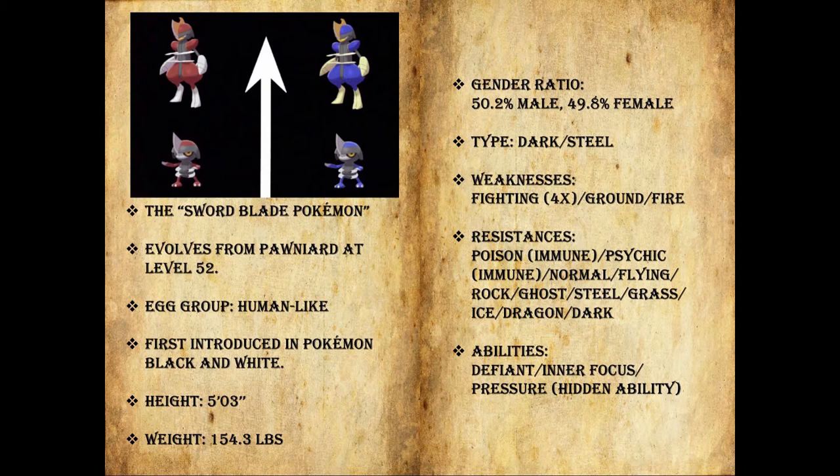Height: 5'3". Weight: 154.3 pounds — about as much as I weighed my senior year of high school. Gender ratio is slightly skewed towards male, but not by very much. Typing: it is primary Dark type, secondary Steel type, which means it has a 4x weakness to Fighting and then a 2x weakness to both Ground and Fire.